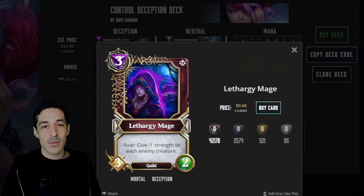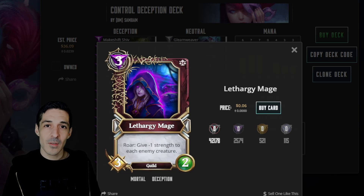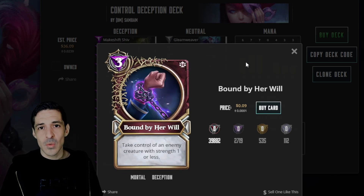Next is Lethargy Mage. It's a 3-mana 3-2. Roar: give negative one strength to each enemy creature. This is really good into Zoo decks. It synergizes really well with Bound by Our Will and Umber Arrow, and also helps with Hit and Rush. Bound by Our Will: take control of an enemy creature with one strength or less. So you have Lethargy Mage, Blade Borrower, and a lot of ways to reduce the attack of creatures and steal them.